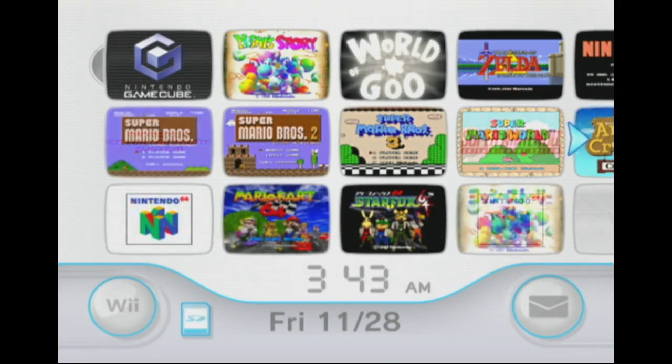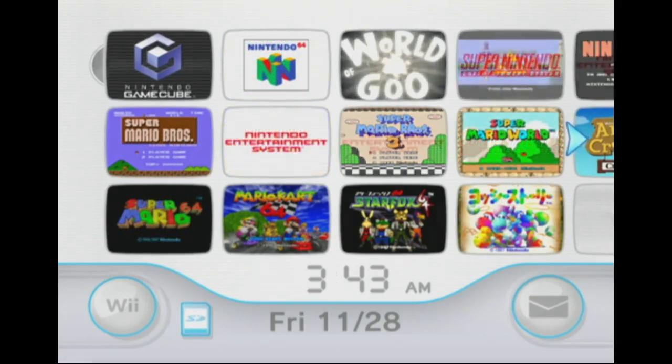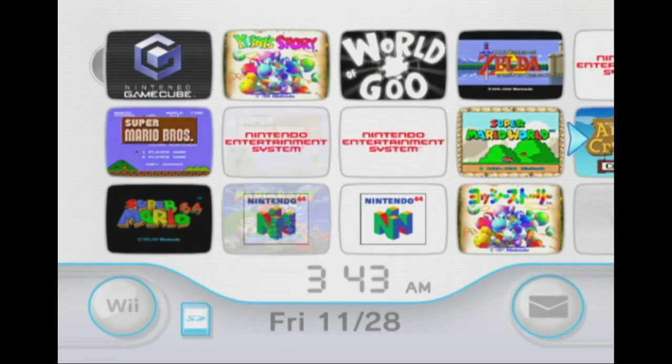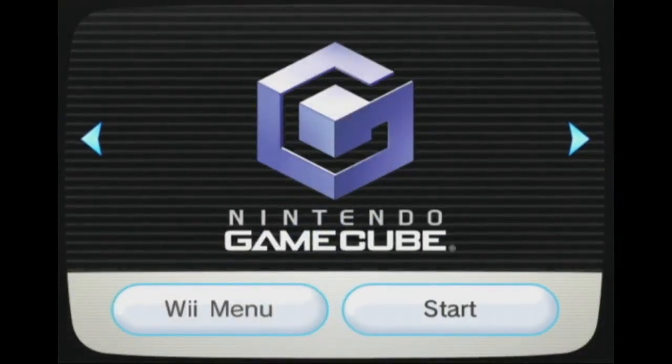Today I'm going to demonstrate the first proof of concept of the Melee 20XX Pack running on an unmodified console. What I do is I use an exploit in Melee's game code that allows me to run my own code that's loaded as a name tag from the memory card.